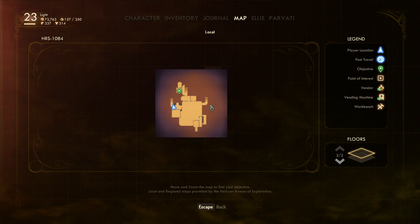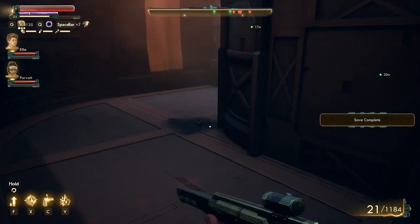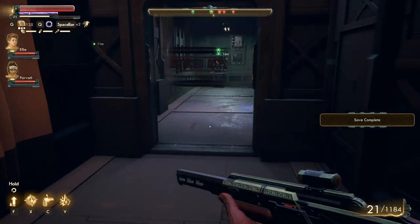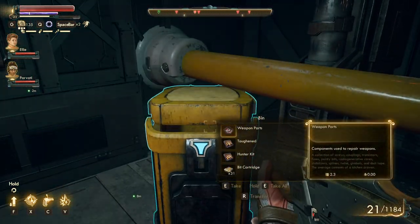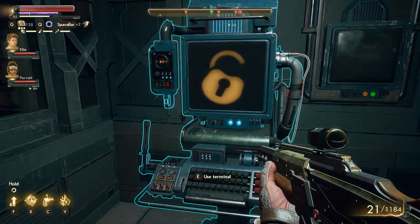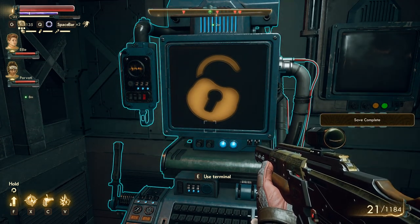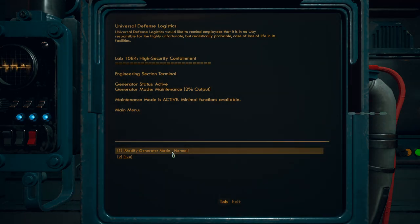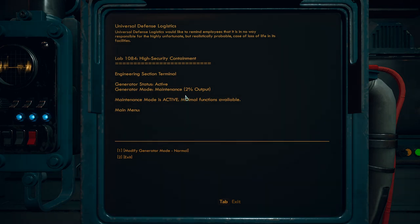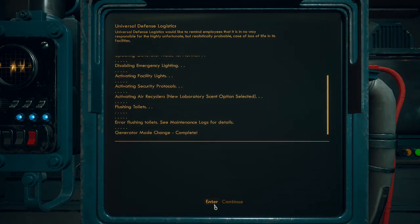So we have two ways to go down. Should I try to pick up a mine? We have none left — it just seems unnecessary, risky. Modify the generator mode — normal. Generator mode, maintenance, two percent output. Okay, everything is turned on.